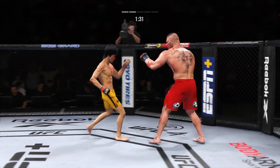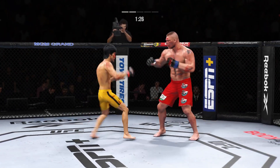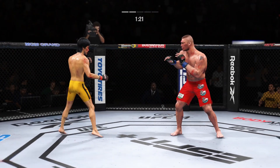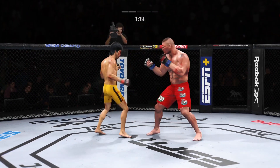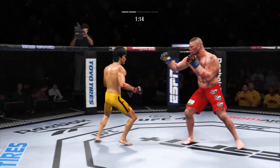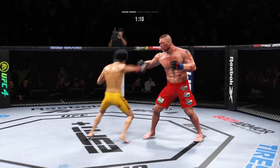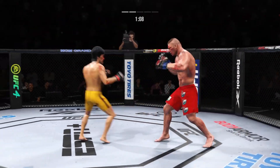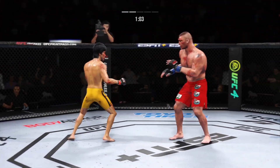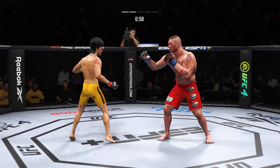He connects with a punch — you've got to like what you're seeing. The speed at which he throws is crazy. Big head kick lands. Big kick lands. Nice slip to avoid that right hand. The cut on that cheek is only getting worse — his face is a mess.